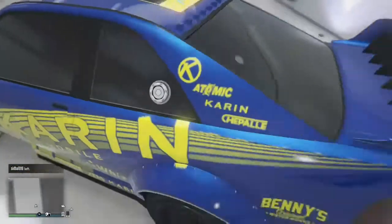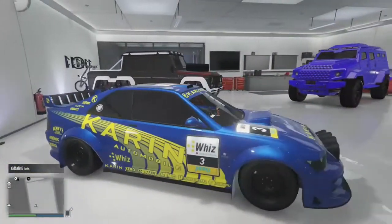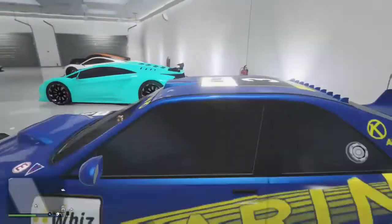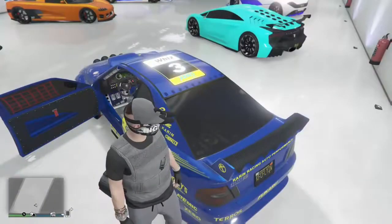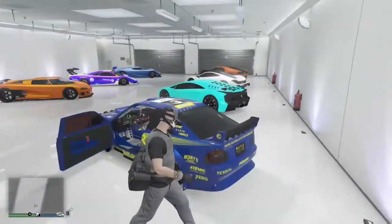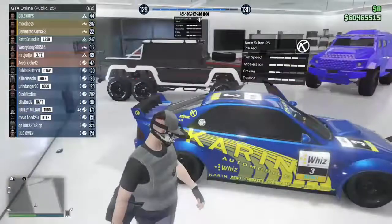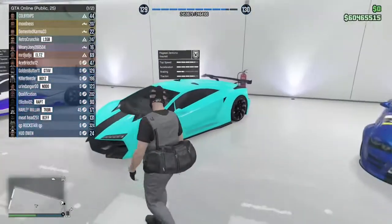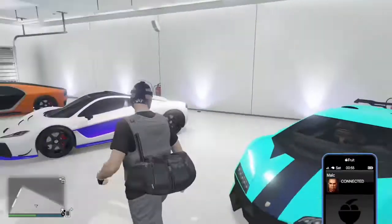And let's go on to the next one, which is again another Sultan RS. I decided to make it look like a Subaru because it's got the decals for this car, so I used them to make it look as much like a Subaru as possible. I really like this car because I kind of grew up around Subarus.